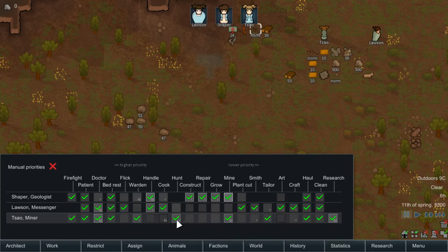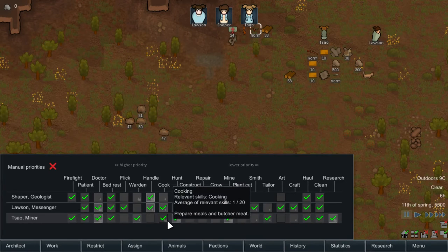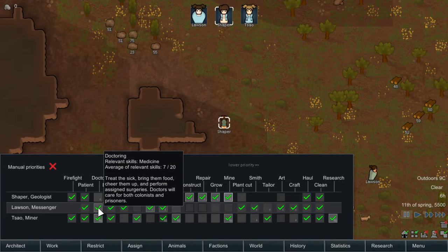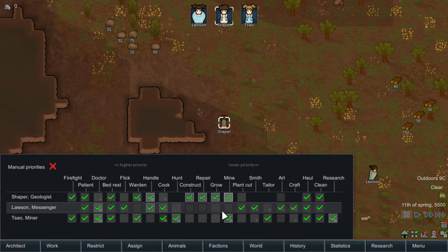Tal over here has passion for cooking, hunting, and mining, so I actually want to set her up to do those jobs. Our geologist we'll put over here. If you set someone up to a job they're passionate about, they'll have a greater chance of learning it or they'll learn it quicker. We are going to need miners at the start. And I'll set up a grower there. So Tal over here is going to be our workhorse right now due to all the jobs she's good with. If you want to be more complicated, you can set up priorities to make people do specific jobs, but that's more of an advanced thing.